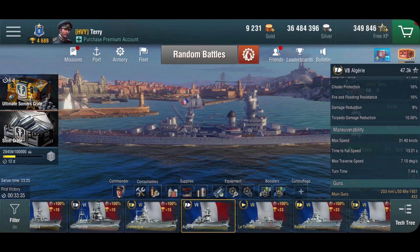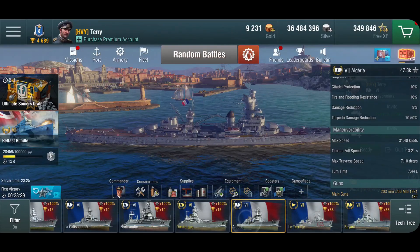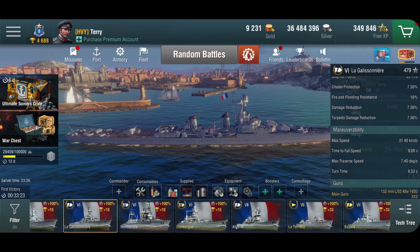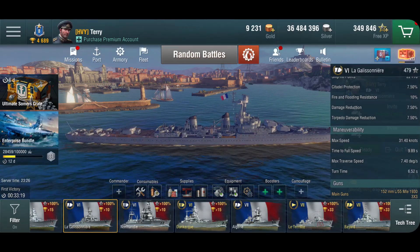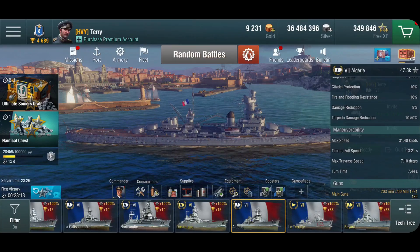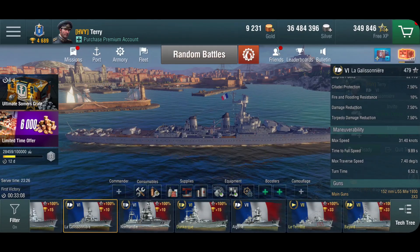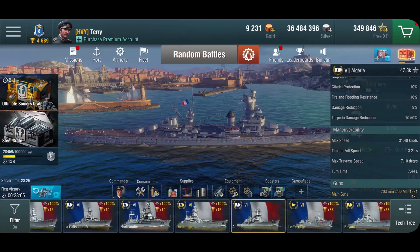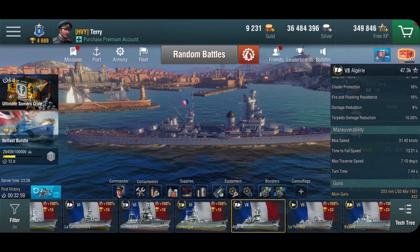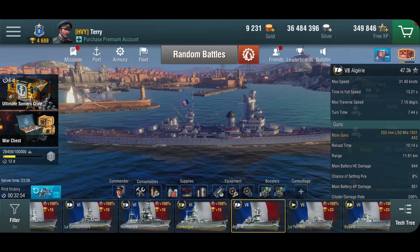For example, if we look at the Galissonniere, she is definitely more maneuverable than the Algerie — with almost the same setup or just one steering mod, getting almost a second faster turn time, and she gets a slightly better traverse as well. So it does take a little bit getting used to. In tier 6 you've got two-thirds of the firepower forwards so you can do a lot of bow-in stuff, whereas with the Algerie it's more of a kiter — just stay at range and keep using your gun range, because she does get almost a kilometer more range than the Galissonniere.